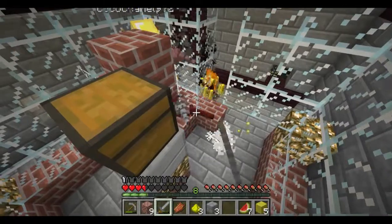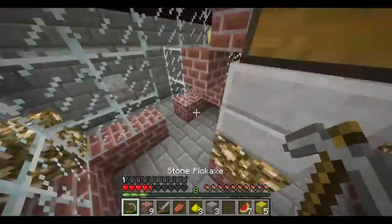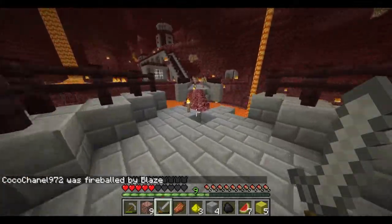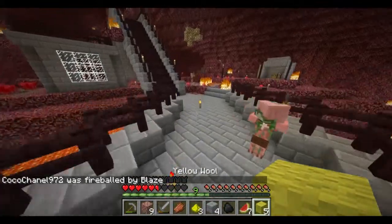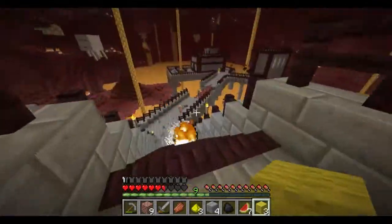Drew, this is all going to crap. Yeah, it really is. Did you open the entrance? Yes. Okay, I'm going to try to get out of here. I'm sorry, Koi. All my stuff is in a safe location, though, which is good. And by safe, I mean it's in a box surrounded by blazes, but it's in the box.